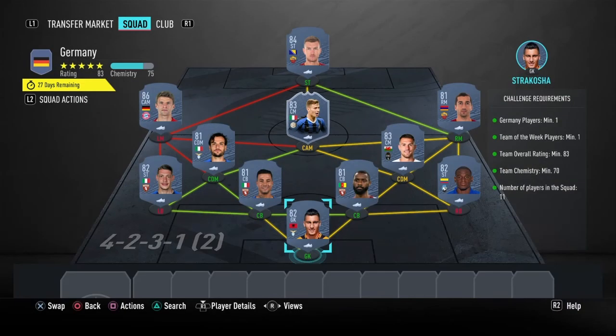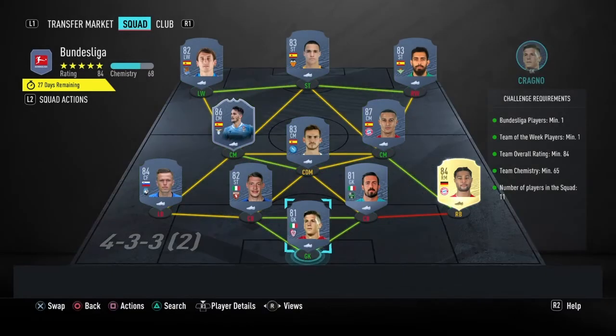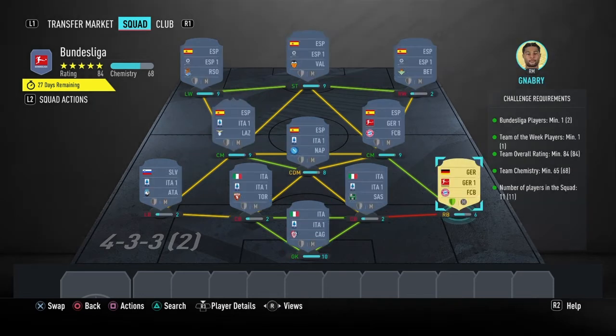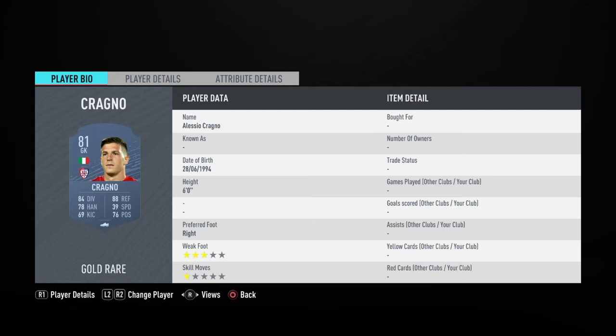Now let's move on to the Bundesliga section — this is gonna cost you guys 62,000 coins to complete and as you can see there's no loyalty required for this SBC, although I do have Gnabry on loyalty, it does not require it as if I didn't have him on loyalty he'd be 67 overall for this squad — so these are the players I did use.